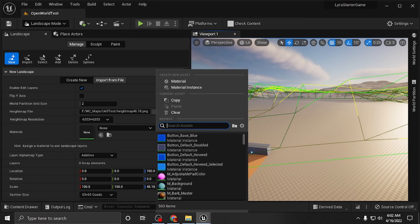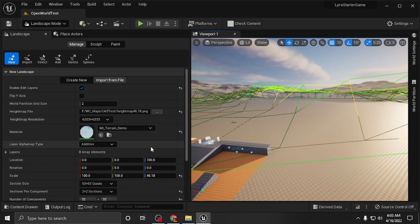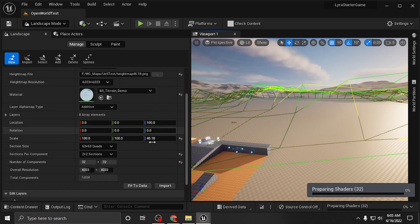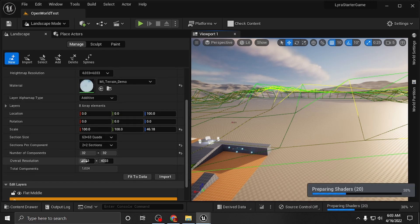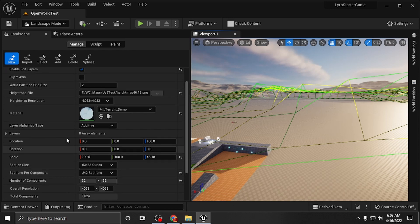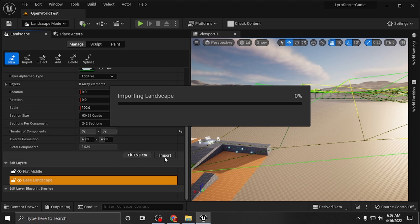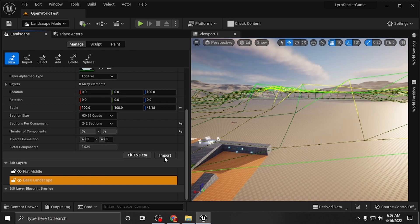Now we can go ahead — they have a demo terrain and I already know the name of it because this is what I use, so we can go ahead and select that. Now that you have your coordinates in, I can see the 4033 by 4033. Unreal will normally know everything about the height map if you did it correctly. You've got the partition grid size which you can pick how you want divided, and then we're just going to go ahead and import that. It shouldn't take very long — it's just height map coordinates and it's going to make a map.